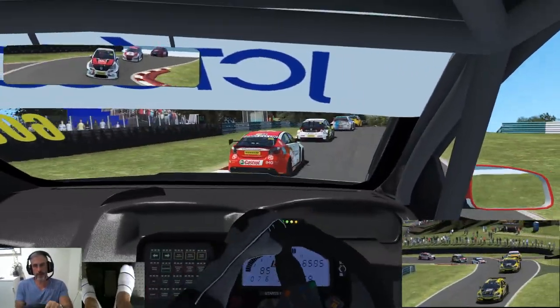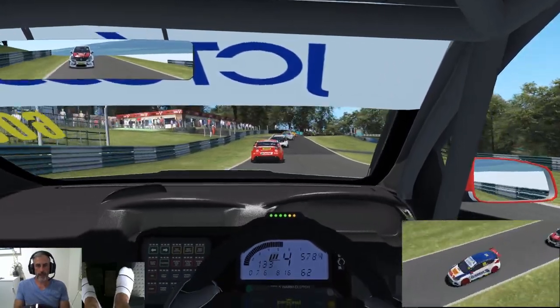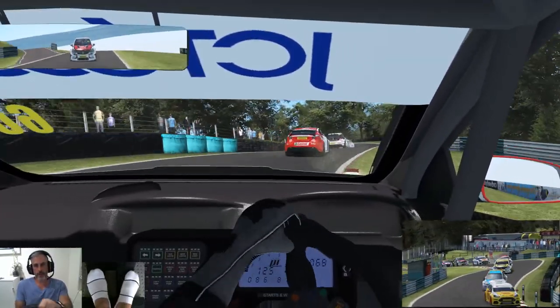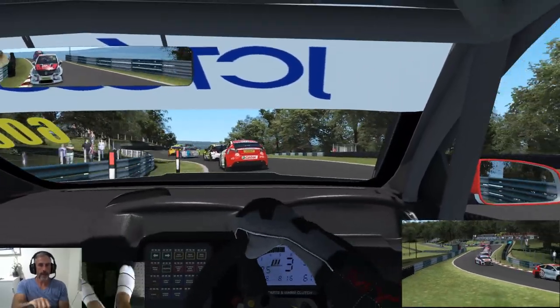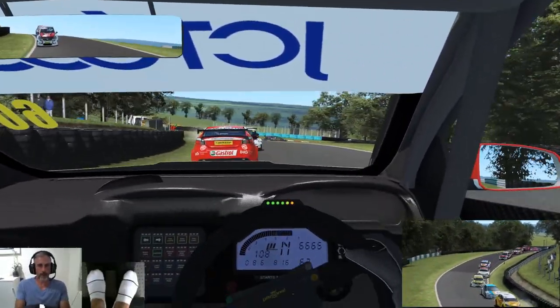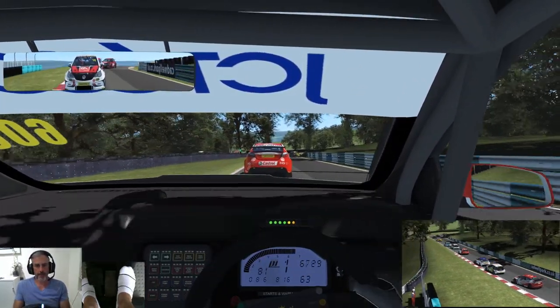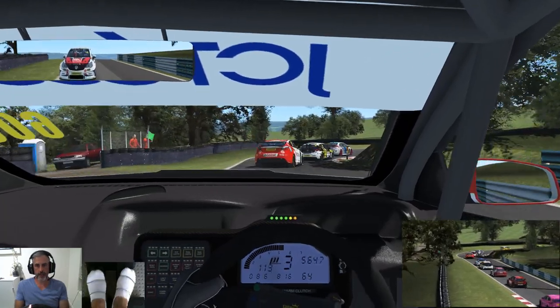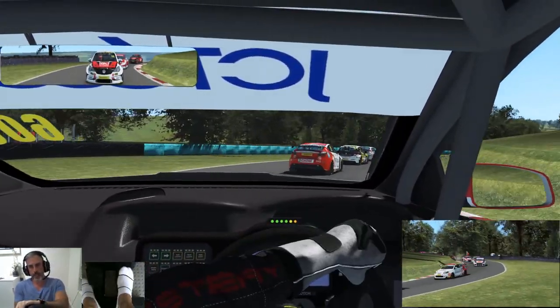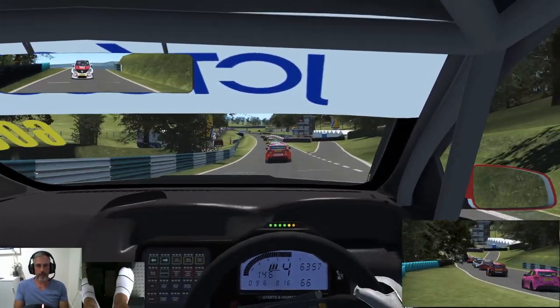There's going to be a bump here for sure. Get air here — typically you get air as we come around this corner as well. Now all the way down to first. On the old circuit in rFactor, this part of the track was actually covered in moss, so you would lose traction here, but it's not modelled in the rFactor 2 version, which I think is a bit of a shame.